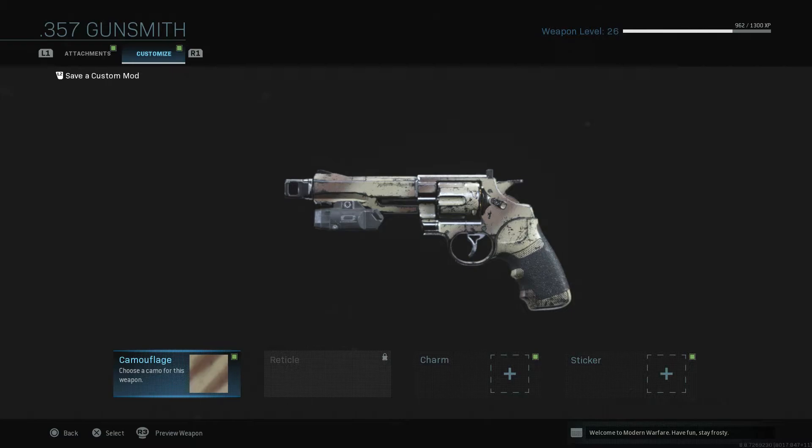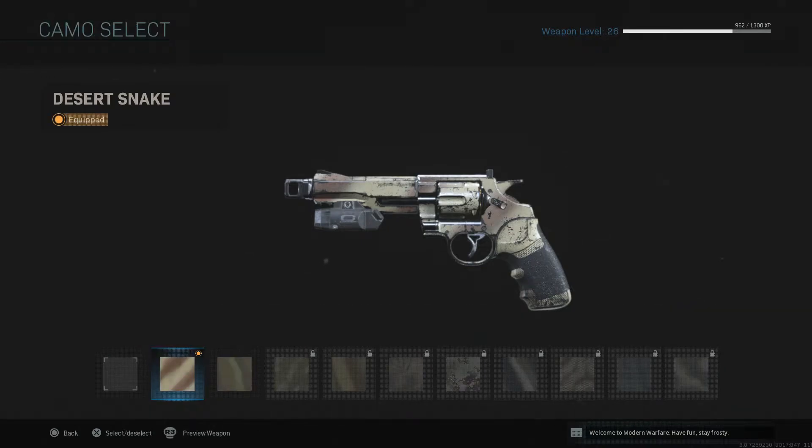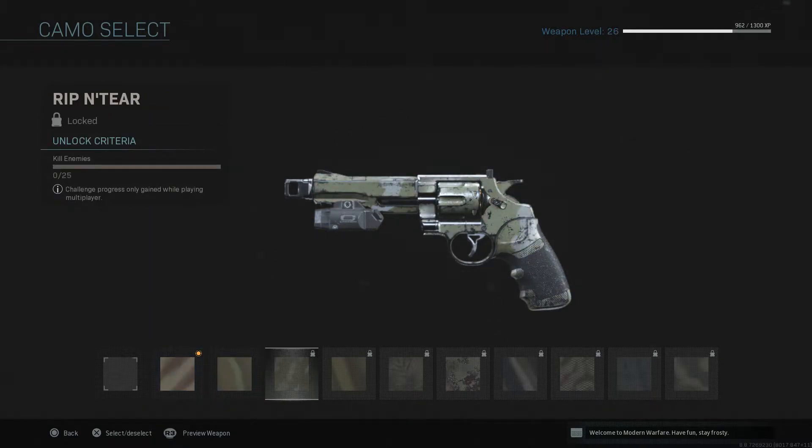If my voice sounds a little off, I did just wake up, but I wanted to pump out some content this morning. So what is going on with the 357? Well, the spray paint camo for everybody across the board — Xbox, PC, PS4 — this gun is affected. The spray paint camo will not unlock, and if you had any progression toward your next camo, it will have rolled back to zero, which is very unfortunate.